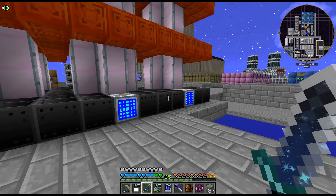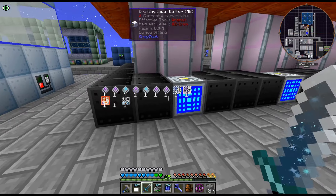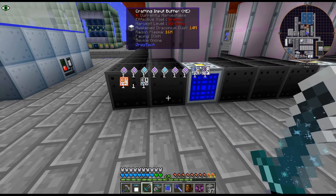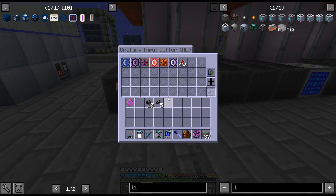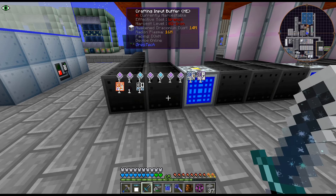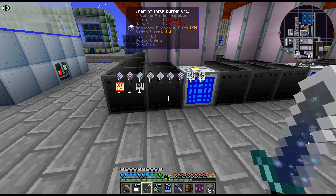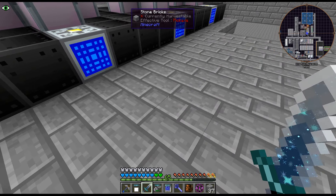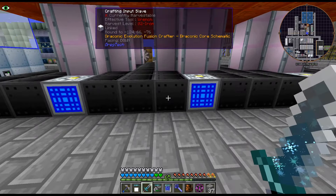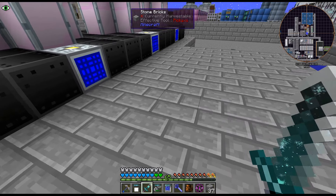I don't really want to say like, keep a billion in stock — I just kind of want it to continuously craft up. But also it's a bit funny with the input buffers. Like, I can't do keep radon plasma in stock and awaken draconium dust in stock. I could do stocking hatches, but then you can't connect them like you can with the buffer. So I'll just kind of keep crafting stuff up.